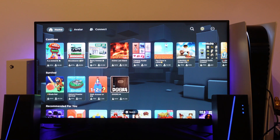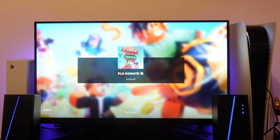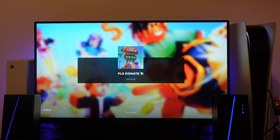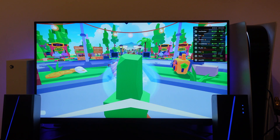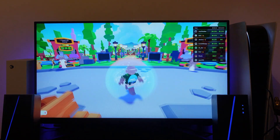Now what I'm going to do is load up an experience. I'm actually going to go on Please Donate. This does work on most experiences — I think there's only a couple where you can't go into first person mode. As you can see, we are now in Please Donate.